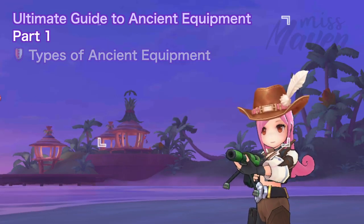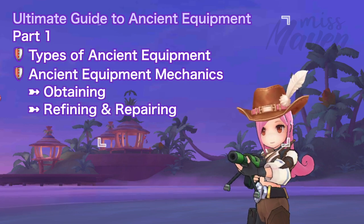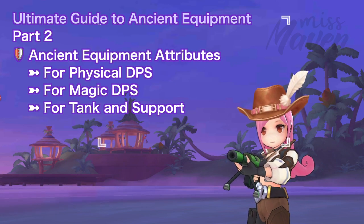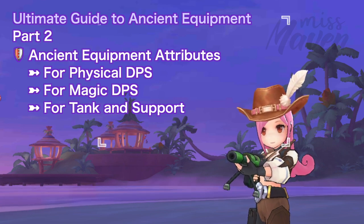In the first part of the series we will discuss in detail the different types of ancient equipment and the mechanics of obtaining, refining, repairing, slotting, enchanting, and decomposing them. In the succeeding video we'll take a look at the stats of all ancient equipment available to help you determine which ones are the most suitable for your character.